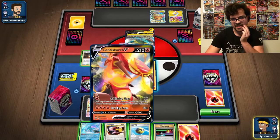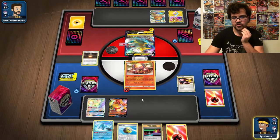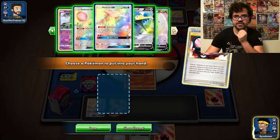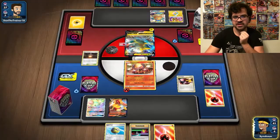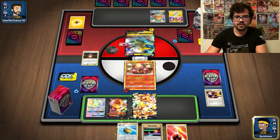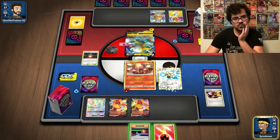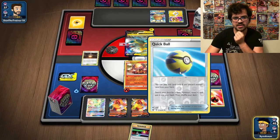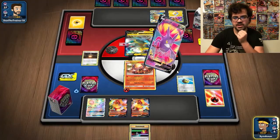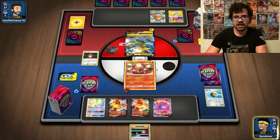Finding a Welder here is incredible. We might want to reveal the Fiona in deck to grab our other Centiscorch V, to make sure there's no surprise knockout on a Centiscorch V this turn. We'll Quick Ball away a card and grab Crobat V. If we can find Welder now, we'll have two fully powered up Centiscorches with six Energy in play.